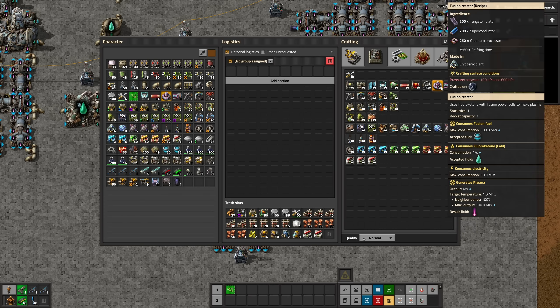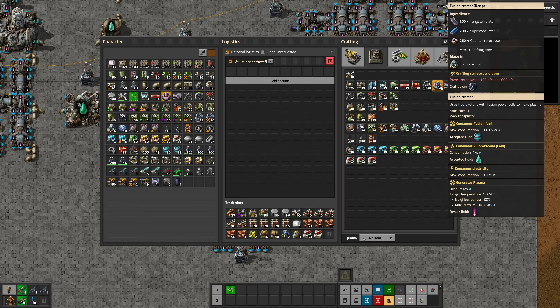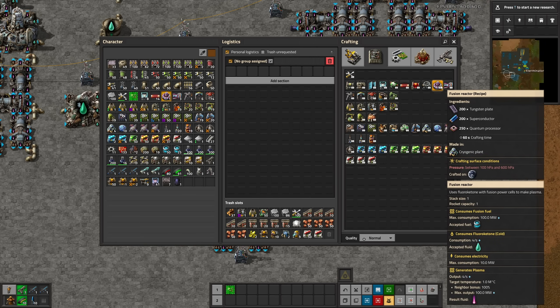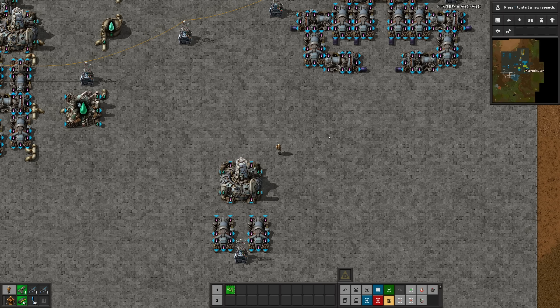This is unlocked on Aquillo — the fourth and last planet. You're going to need to go to all three main planets first probably to be able to get to Aquillo, and once you get there you can unlock this. Pretty much all of the resources you need to actually run Fusion Power are going to be from Aquillo, but you'll just have to do some transportation to use this power elsewhere, which I'll show you shortly.